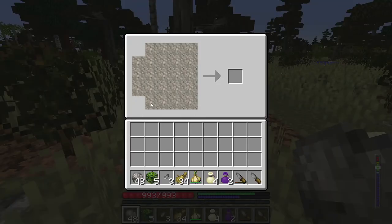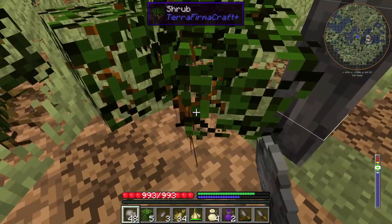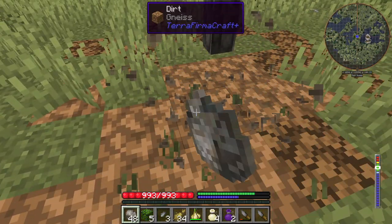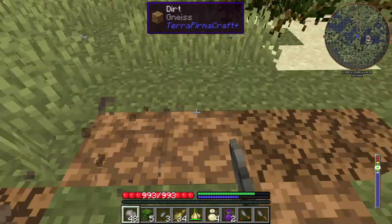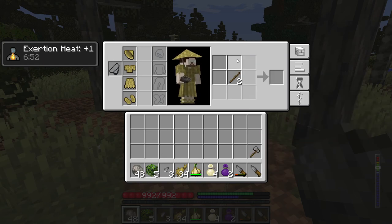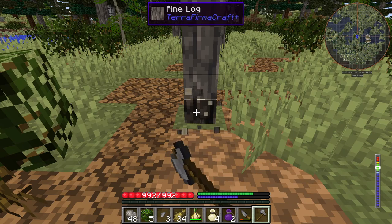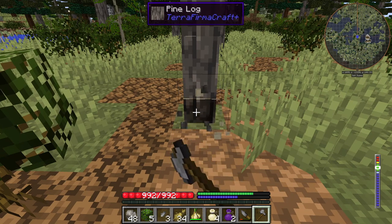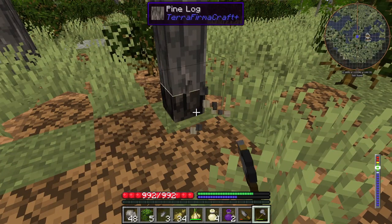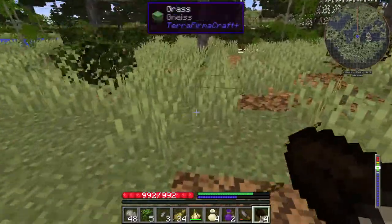Let's make an axe. You can also get sticks from breaking leaf litter on the floor, as well as mushrooms and feathers. As you can see, the crafting grid is only 2x2 instead of 3x3 like in normal Minecraft. There's no real crafting table — the crafting table is in your inventory. To get a 3x3 grid you have to craft the crafting table itself, but to do that you need a saw to make planks from logs, and to get a saw you need metal. So it's going to be a while before we get a full crafting grid.